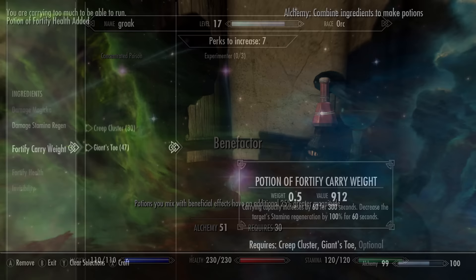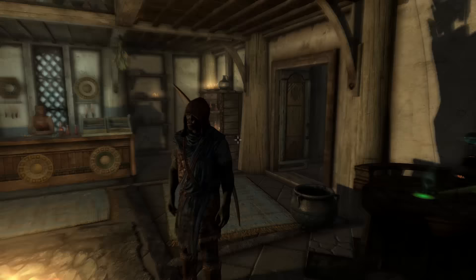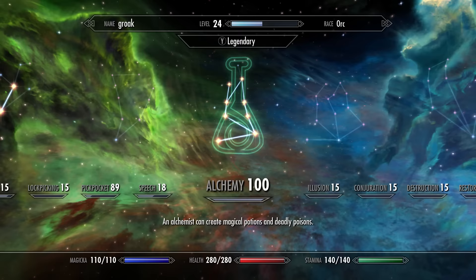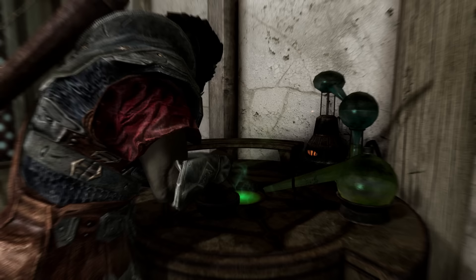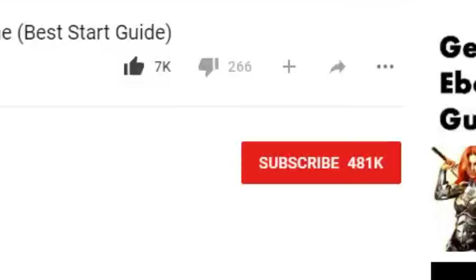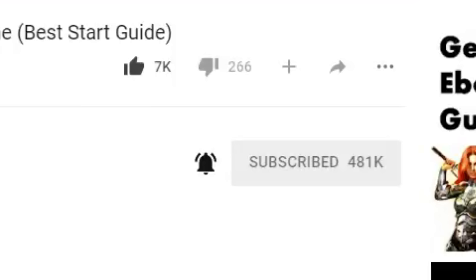Even when you do get to level 100 alchemy you can still use these potions to keep on making gold. If you want to level up your other skills quickly, check out the description for a full playlist of power leveling guides for every skill in the game. Make sure you subscribe and follow me on Facebook, Instagram, and Twitter. If you found this guide helpful, please give the video a like. Thanks for watching — my name is ESO, and I'll see you in the next Skyrim video guide. Have a fantastic day!